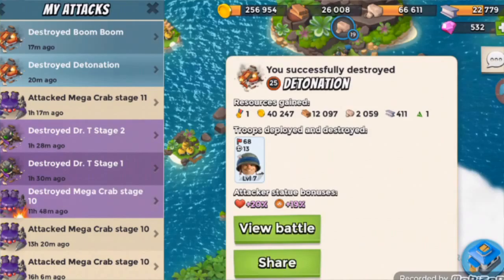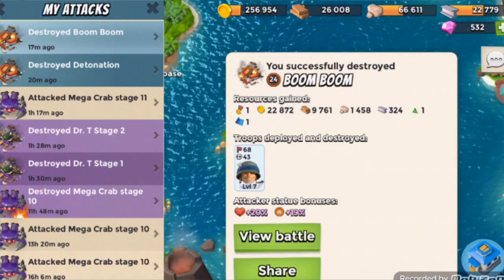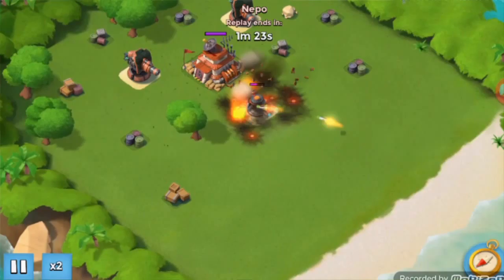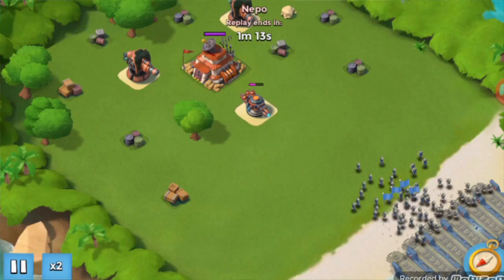And then we go to this one. What a nice name for an NPC base. We're trying to clear our map from NPC bases. Barrage.